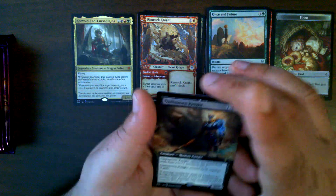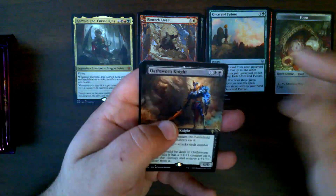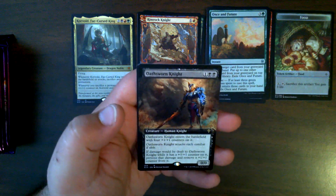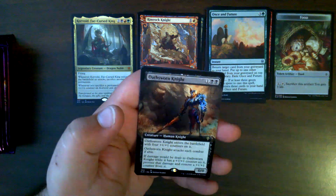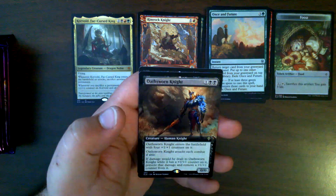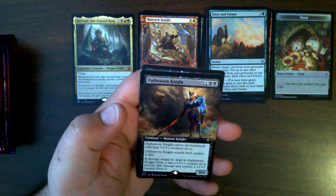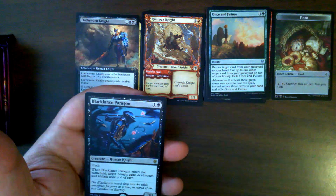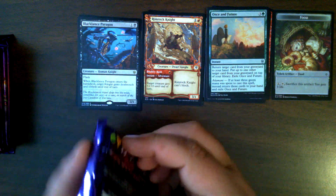I did not pull the brawl cards, although I probably should have, because I'm fairly certain the brawl cards were legal in Standard. Then we have Oathsworn Knight — that's our first Oathsworn Knight. And then we have our second Blacklance Paragon. On to our regular packs.